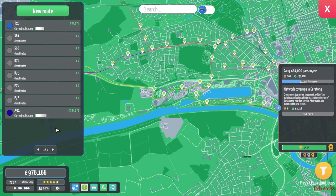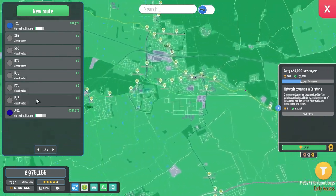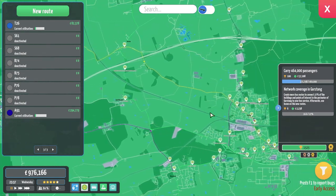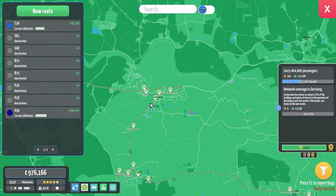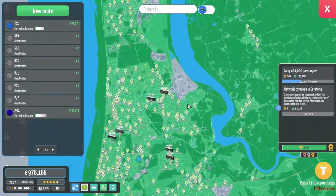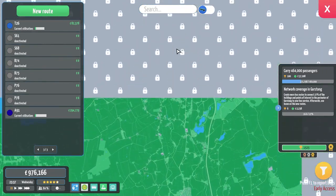Opening our routes, we have added in the 61, the 68, the 74, and 75 — all four go to Preston. The 76 and 78 are between Blackpool and St Anne's, and St Anne's and somewhere up here, Great Eccleston. So we've got the bus routes in place for all of them; we are awaiting the upgrade north to add in Lancaster.